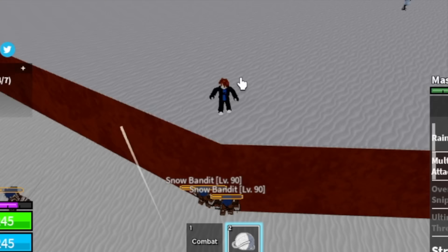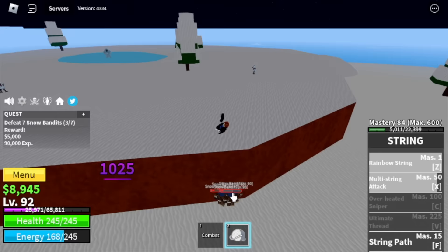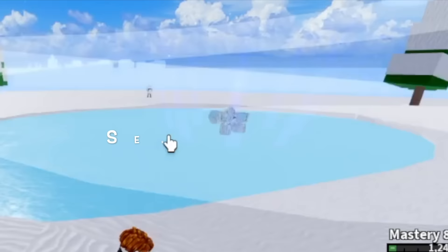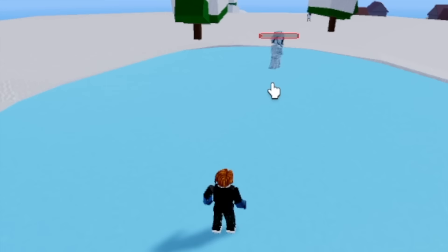Back to grinding — our target is Snow Bandits. High ground is our friend here; they cannot damage us. Target level 105. Next up, the Yeti. Starting from this boss, we're gonna do server hop. We are leaving this area at level 130. After that, next up is the Marine Fortress.